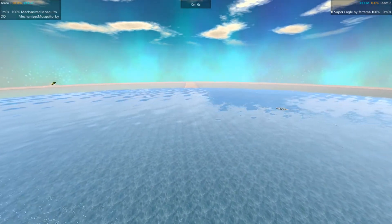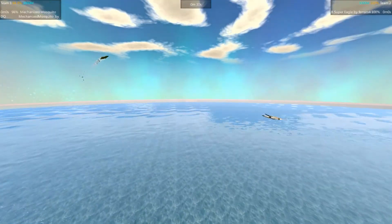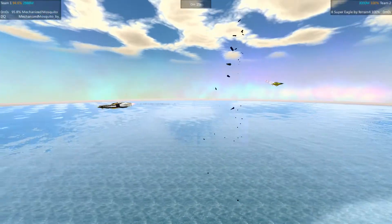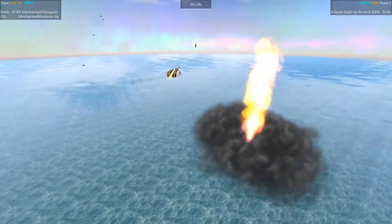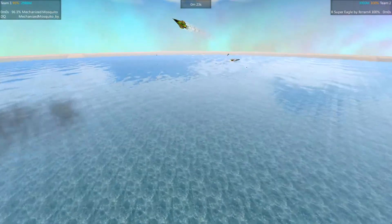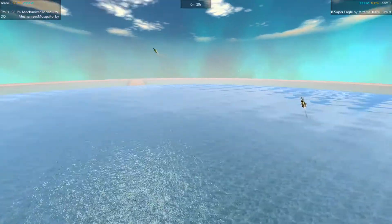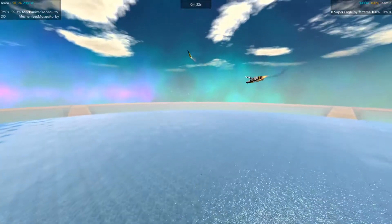Wow, Super Eagle lightning fast turn there. Already turned and getting shots in on the Mosquito. Mosquito not a slouch though — he was able to get turned around but unfortunately didn't get any shots. Looks like this is going to be more of a jaws-type match. You can see the spawn stick going up there. Mosquito down to 96, Super Eagle still 100%. It looks like the Mosquito likes to be higher in the air.